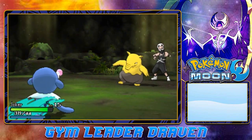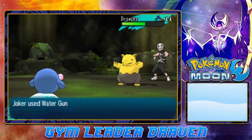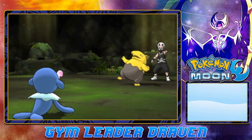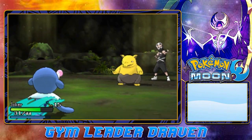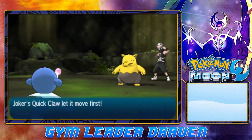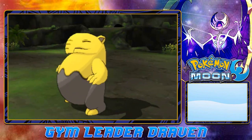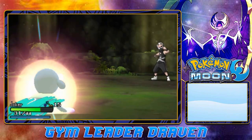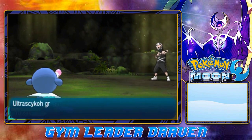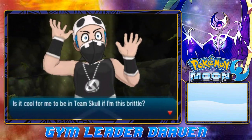Here comes a Pound attack — not very effective. Let's use Aqua Jet and look at that, it does its thing. Another Pound attack — now Water Gun. Bam, it hits hard. We're about to beat this guy. One more Aqua Jet for the win! More experience points — Joker grows to level 16. Team Skull has been defeated.